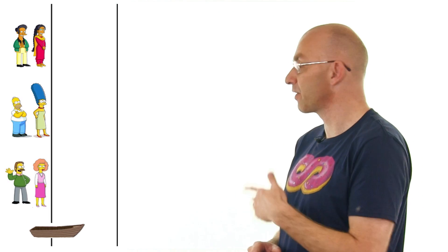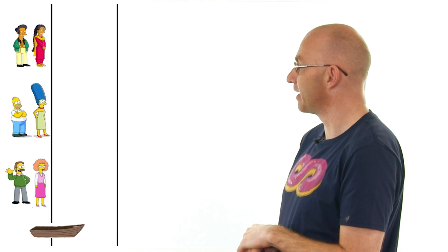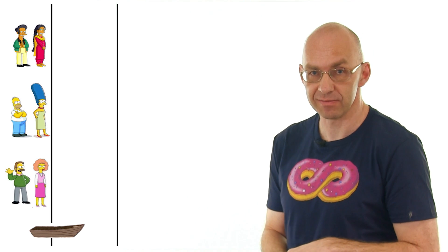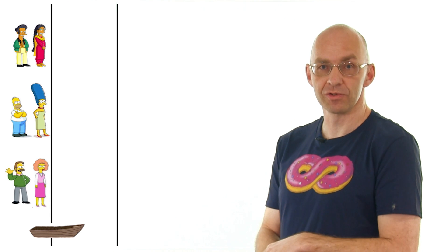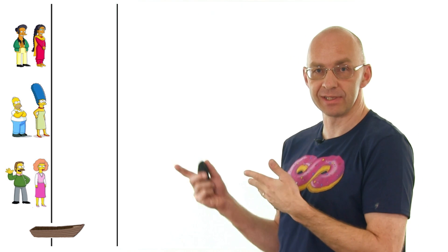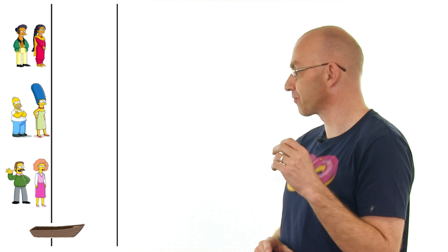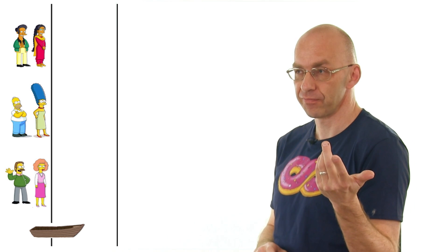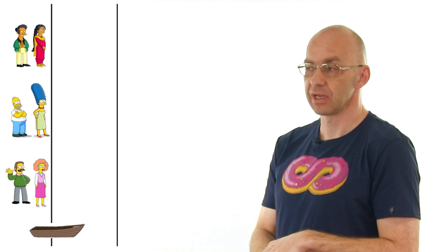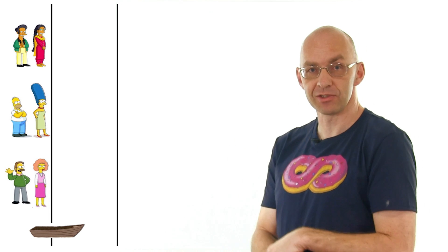There are many variations of river-crossing puzzles that get much harder. One harder variant uses three couples — Simpsons characters — where the boat carries two people. Because the husbands are jealous, the restriction is that no woman can be together with another man — on either bank or in the boat — unless her own husband is also present. You can try to figure out how that one works.